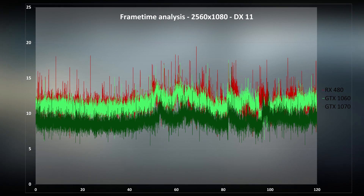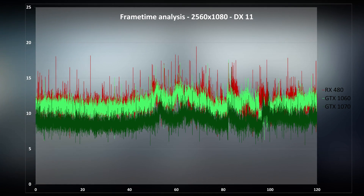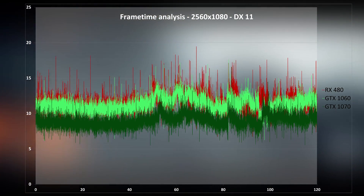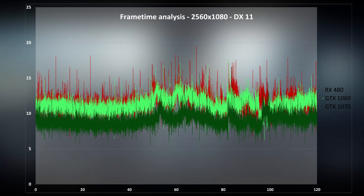Switching to frame time analysis, everything looks good. There are some dips for all cards and I could stand to see better frame pacing and more grouped frame times here on my overclocked i7-4790K. By the way, it's running at 4.6GHz for this test alongside 2400MHz RAM. But it does look good and we see very consistent performance here for DX11.